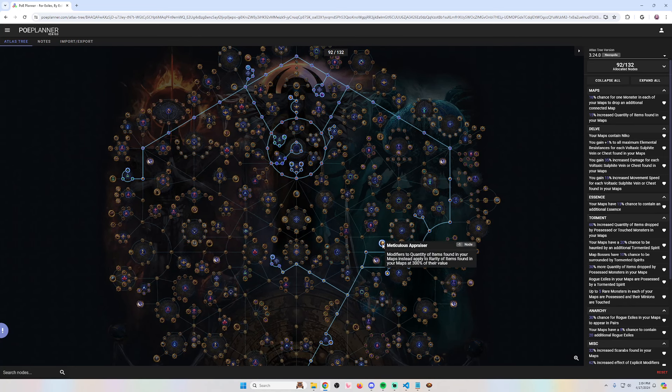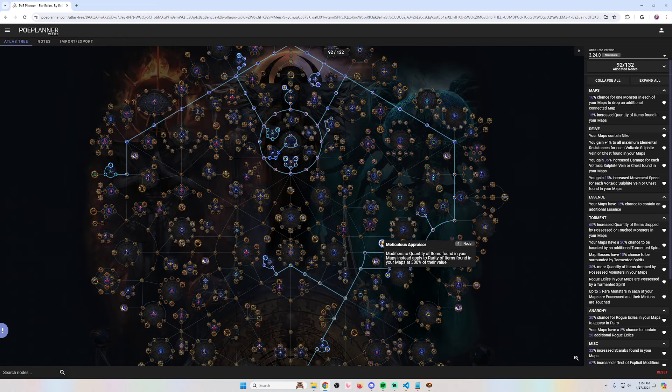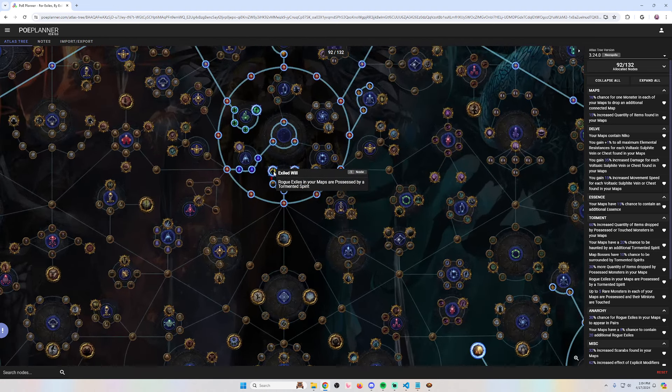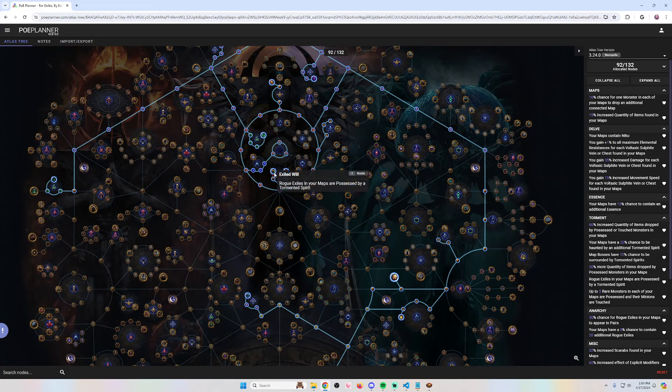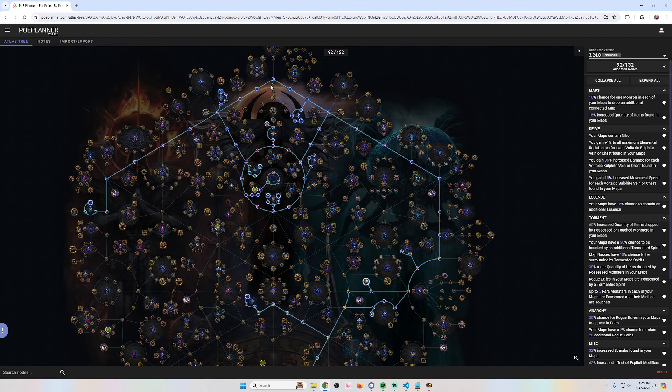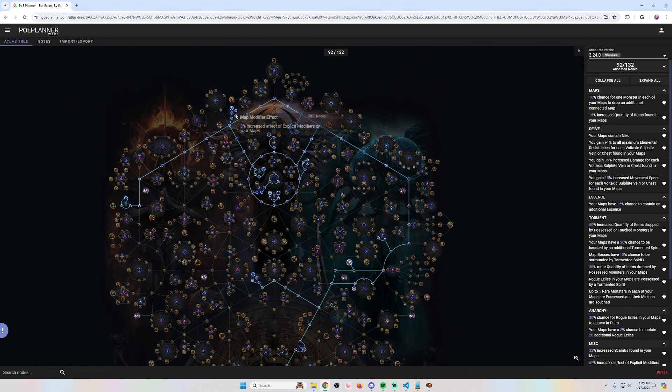The main idea is to use Meticulous Appraiser, which turns your quant into rarity. Then you make as many rare items drop as possible using possessed rogue exiles. If you take Exiled Will, rogue exiles will always be possessed, and when a monster is possessed they drop a lot more items. In addition, you can take notables like Unrelenting Torment, which gives you 30% more quant of items dropped by possessed monsters. Then you take all the map modifier effect nodes to further juice the quant on your maps, plus quant and rarity nodes, and things like Seance which possesses more monsters — giving you even more quant. You can also finish everything off by taking map wheels that give increased modifier effect, plus some random bonuses like more monster packs.